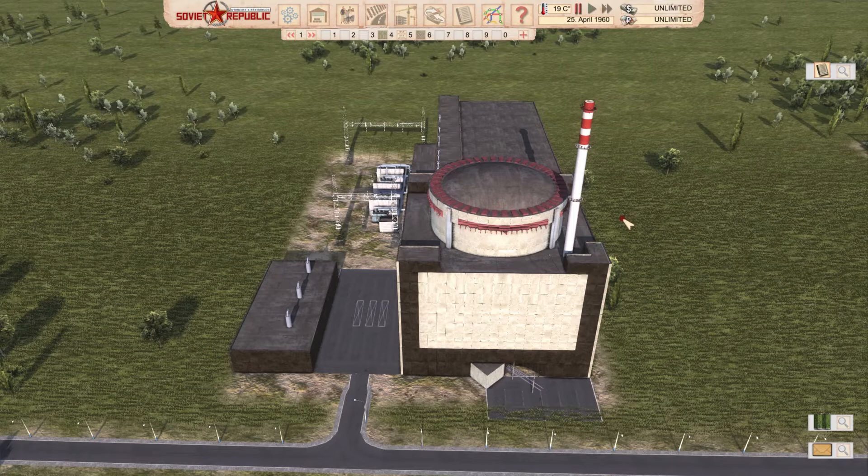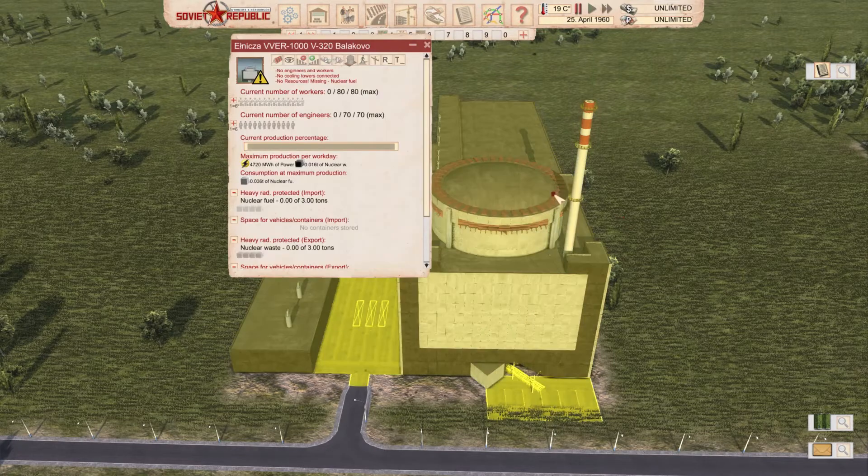Also from Mr. Dirty Dirk: the VVER/1000 V/320 nuclear power plant — probably the most common one found in the Soviet Union and Russia today, and in some other countries. Originally built for Ukraine, Bulgaria, Czech Republic, and Russia. This plant produces 4,720 megawatt hours of power, 0.016 tons of nuclear waste, and uses 0.036 tons of nuclear fuel. Fun fact: it was built everywhere.